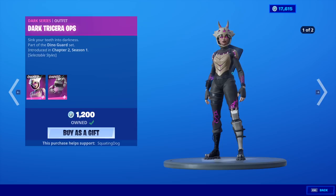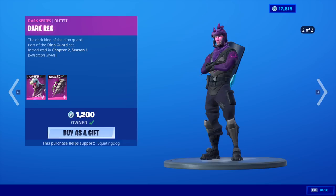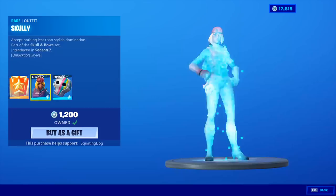Dark Tricerops is back — she has an edit style, which looks pretty cool. With the back bling, Dark Hatchling also has an edit style. Dark Rex is back, has an edit style, looks really good with the back bling Dark Scaly — this also has an edit style. Dark Dino Bones — I don't think I've ever used those once, no lie.